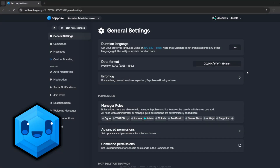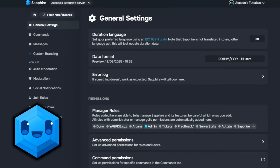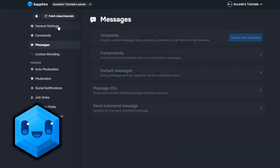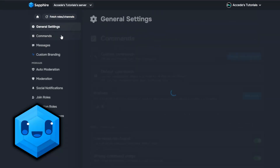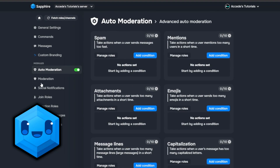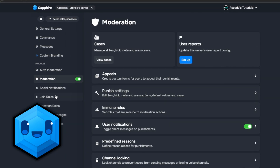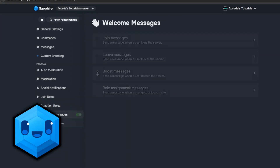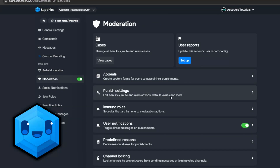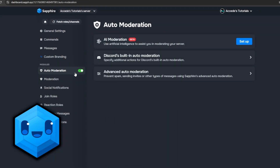The next bot on this list is the Sapphire bot. This bot has been popping off pretty recently — it wasn't that big a couple of years back, but now I would say it's one of the top three bots ever on Discord. The UI is very simple compared to Dino, and it's a lot more straightforward especially for new users who haven't used bots before — very user friendly. It offers pretty much the same stuff as Dino, but the dashboard on their website is a lot better.